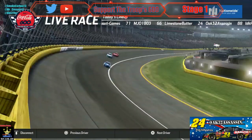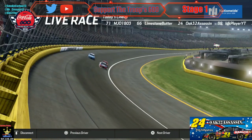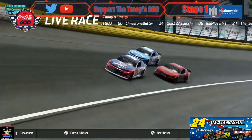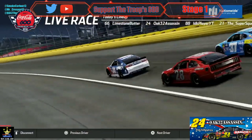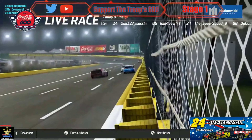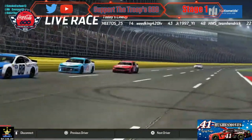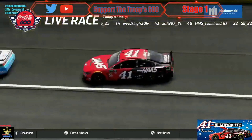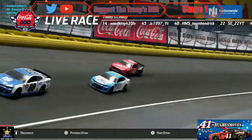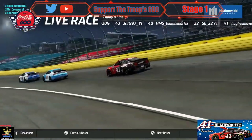Looks like he made contact a little bit with Jimmy. Oak is a little bit loose. Got the bumper — what exciting racing to start off this race. That's our first car down, first car going a lap down tonight. Don't forget BKR is behind Chrissy's, and Chris Hughes looks like he scraped the wall.